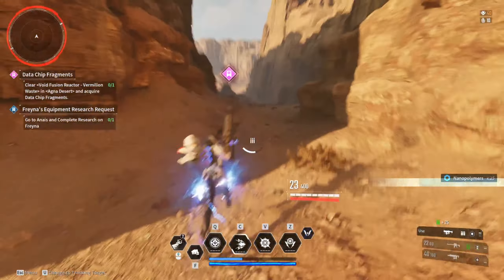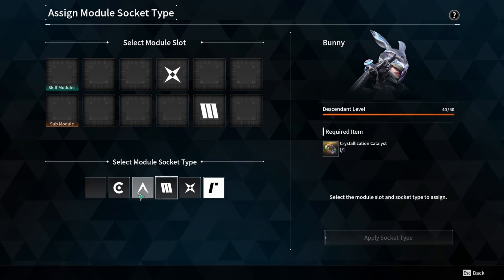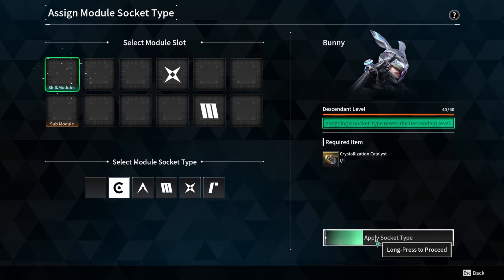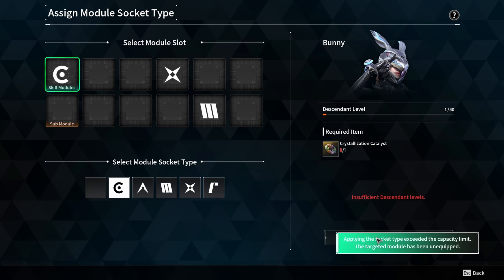Once you're done, this unlocks the Prestige system. To unlock Prestige, go to your Descendant module, click Module Additional Settings, then click Assign Module Type. From there you can assign whatever socket you want. Assigning these sockets helps you because it lowers the cost of the modifying slot — if you have a correlating slot with the same symbol, you can put it in. This will reset you to level one, but you still keep all your weapons and mastery rank. That's pretty much it — thanks for watching!